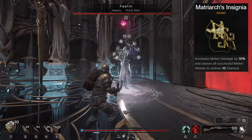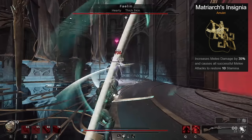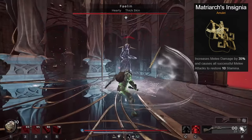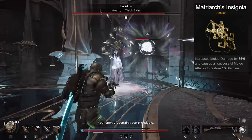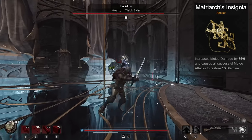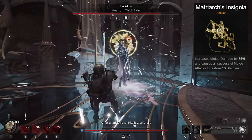For starters, we want Matriarch's Insignia. This increases melee damage by 35% and causes successful melee attacks to restore stamina. I tested several other items, but nothing was better than gaining stamina back every single time I hit the enemy. This sword can sometimes attack several enemies at once, granting a bunch of stamina in an instant. It's going to let you back dodge smoothly in melee without standing there waiting on your stamina.